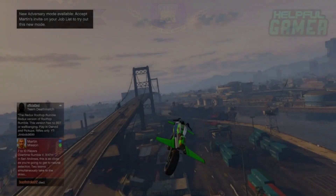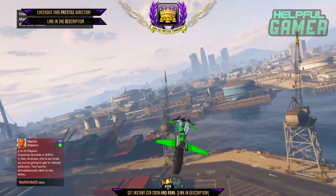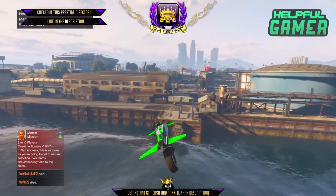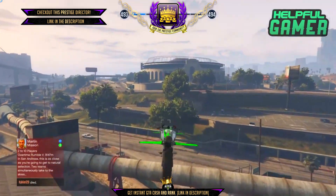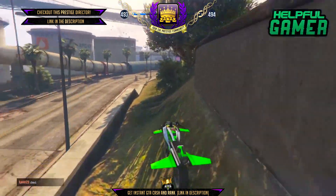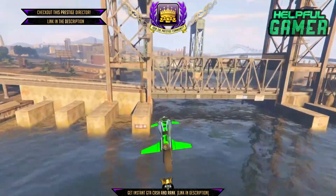What up guys, it's Helpful Gamer here, and today I'll be coming at you with a brand new GTA 5 Online glitch video where I'll be showing you guys a new invisible body glitch working after the latest patch 1.40. This is actually a better method than the last one, because with the last one everybody else could still see you — but with this one you'll be invisible to everybody and off the radar.